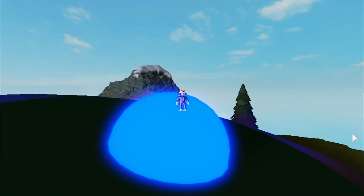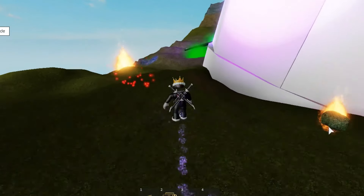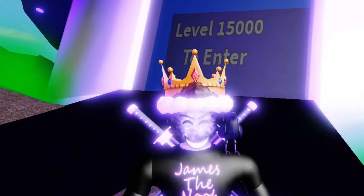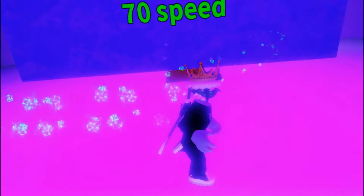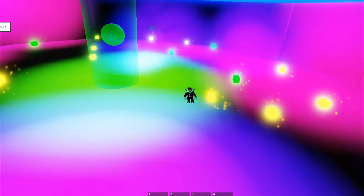The next area I'm going to show you is the spaceship! This is the spaceship, and it's actually in the corner of the map. This area requires a level 15,000. It has a green trail and a 70 speed. This looks cool! This is the spaceship, and I think it's awesome.